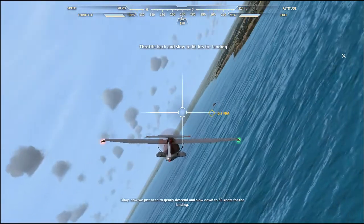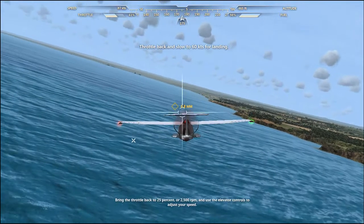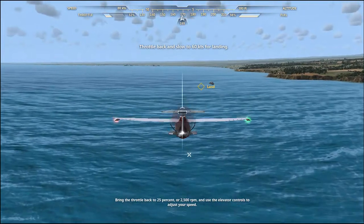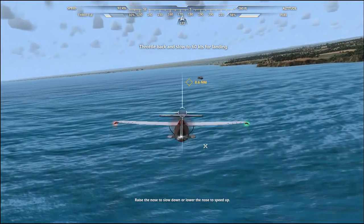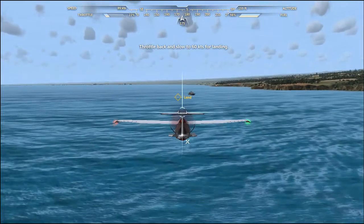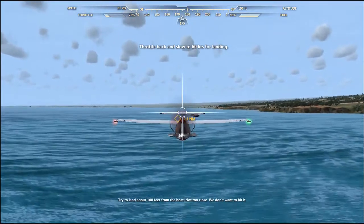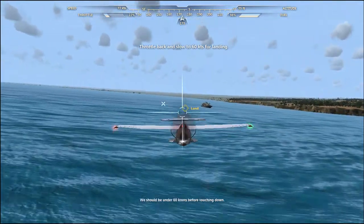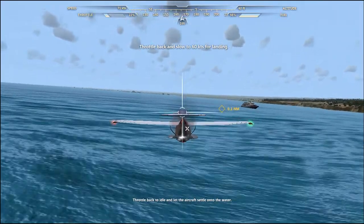Now we just need to gently descend and slow down to 60 knots for the landing. Bring the throttle back to 25% or 2500 RPM and use the elevator controls to adjust your speed. Raise the nose to slow down or lower the nose to speed up. Try to land about 100 feet from the boat — not too close, we don't want to hit it. We should be under 60 knots before touching down. Throttle back to idle and let the aircraft settle onto the water.